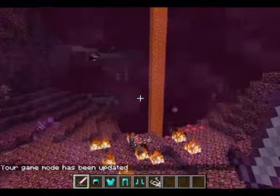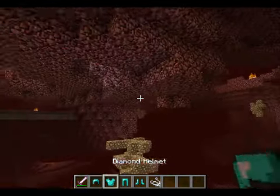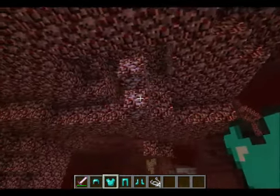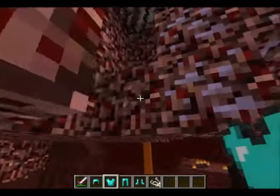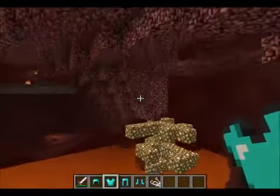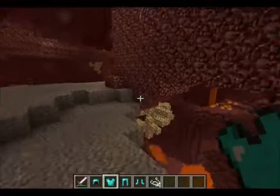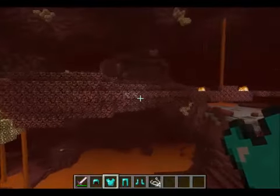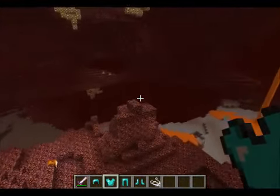Let's go exploring in the nether and look for the ore. I'll just go into game mode and fly around. It spawns in veins of two to five — there's a vein of three right here. It also glows like glowstone and it's fairly common, so you shouldn't have too much trouble getting a full set of armor.